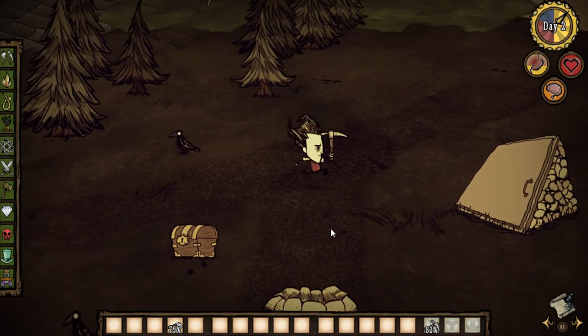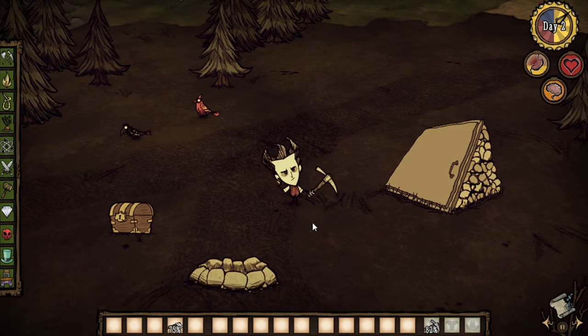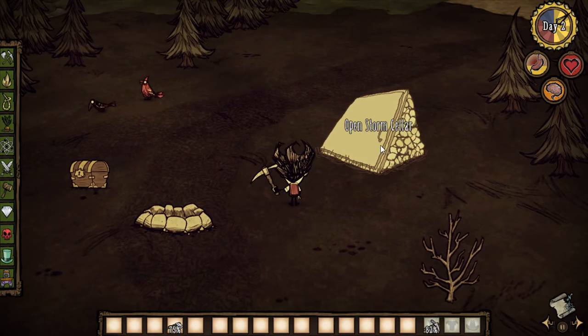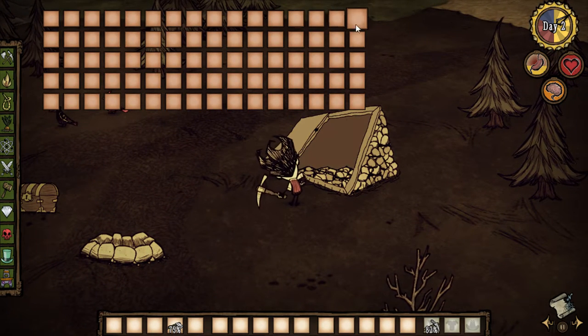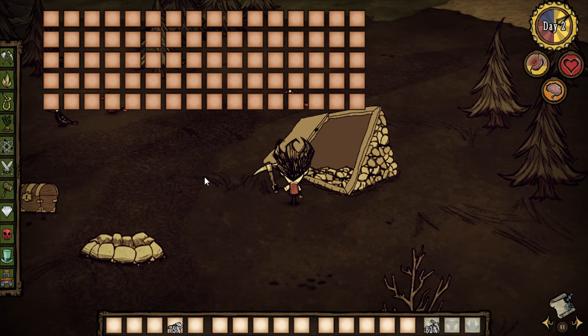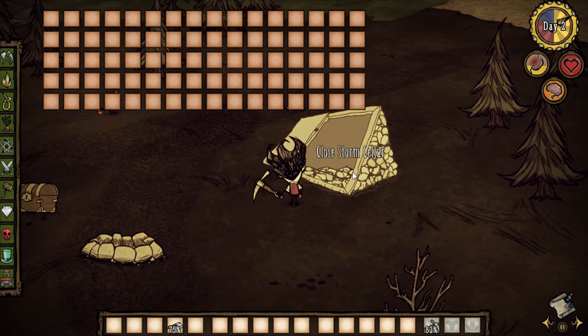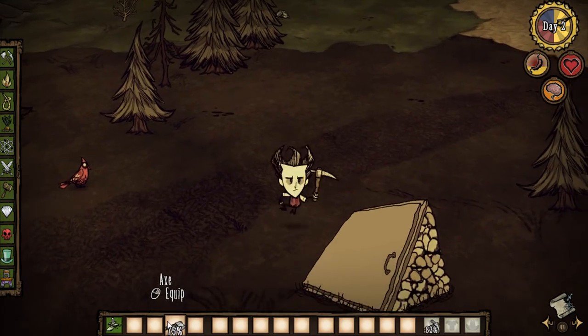Hey everybody, it's your boy Celery Stick. Check it out, today we're going to be looking at an awesome mod for Don't Starve called the Storm Cellar mod. When we click it, you get this massive chest where you can put like a whole year's supply of food. I don't actually know if I could fill this up — I'm certain there are guys out there that could — but it's pretty awesome.